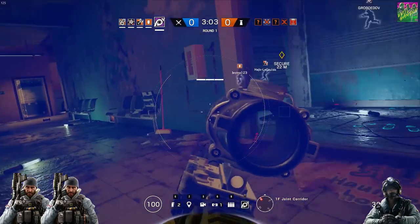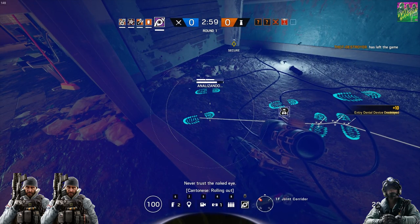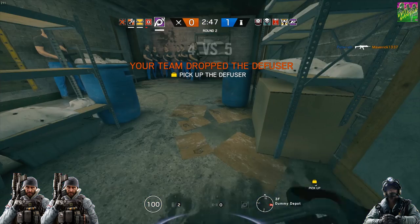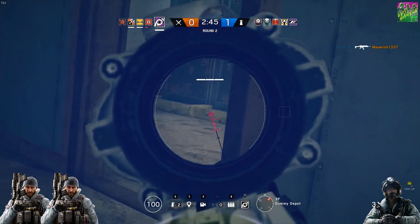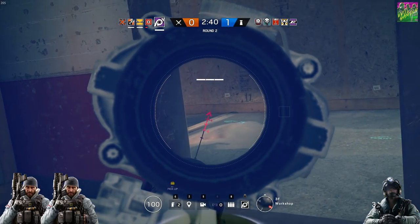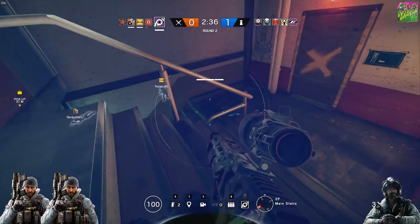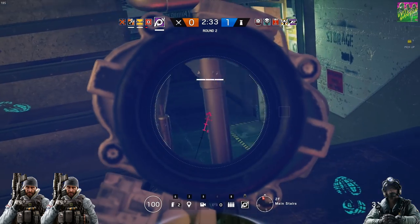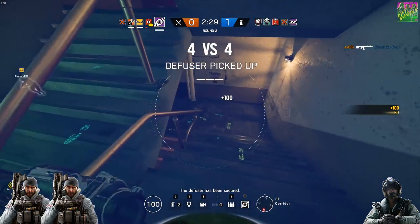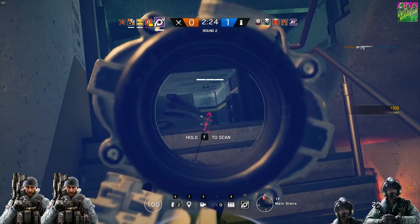Special ability: since Buck's special gadget is his underbarrel shotgun and Jackal has a shotgun as a secondary, this is a pretty one-sided round. We must also remember that Jackal's special ability has been buffed — from 4 pings with 10 seconds between them, he now gets 5 pings with only 5 seconds in between. So it's very hard for a roamer to get away. Especially on bigger maps, his ability is very useful, and this round goes clearly to Jackal.